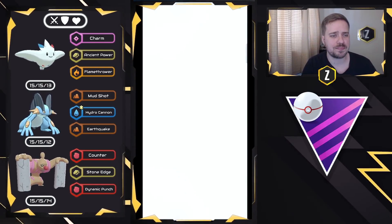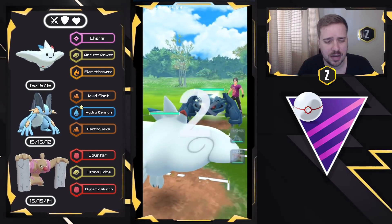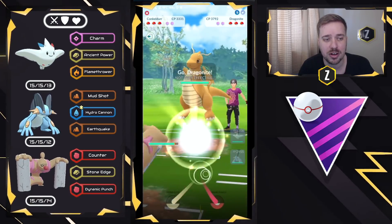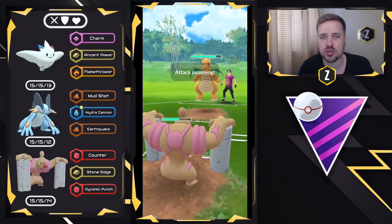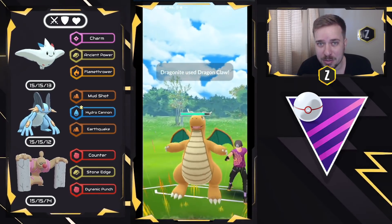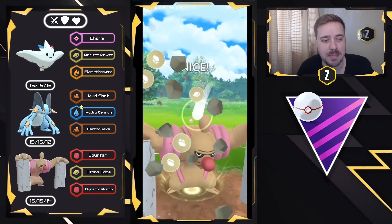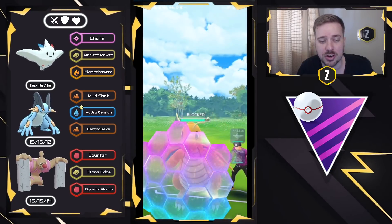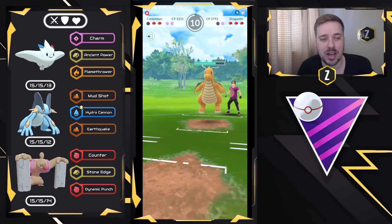Moving into the next one. We have Togekiss versus Metagross — obviously a bad matchup — so we go straight into Conkeldurr as our safe swap, and we draw out a Dragonite. This is the exact situation I want if I lose lead: draw out the Pokemon that can do very well against Swampert while being able to apply Shield Pressure. That's what's amazing about safe swaps, and that's why Conkeldurr in the Master League Premier Cup Classic is a great safe swap.